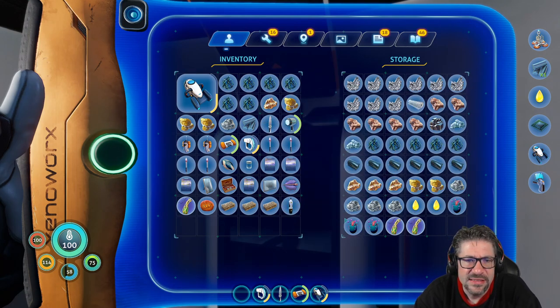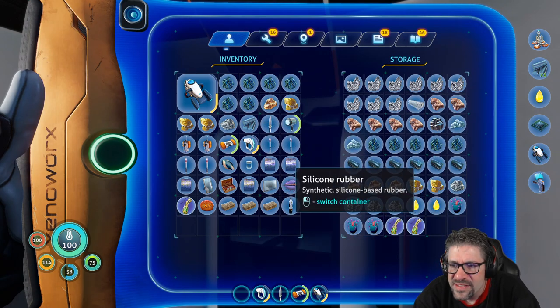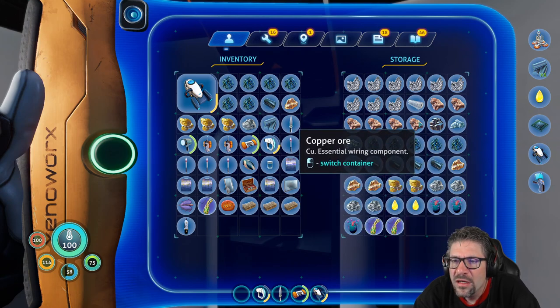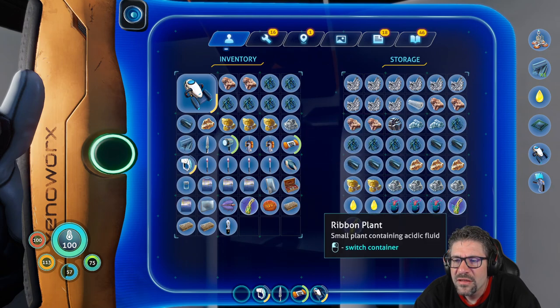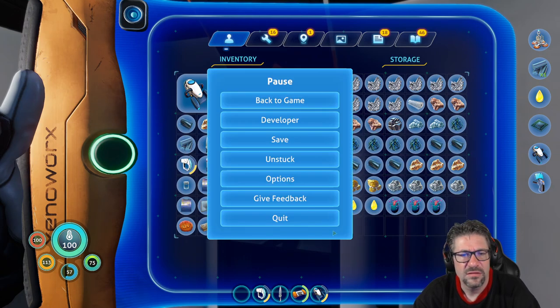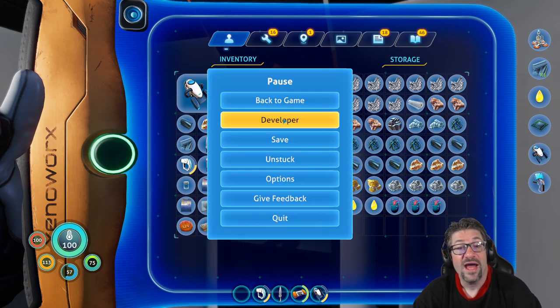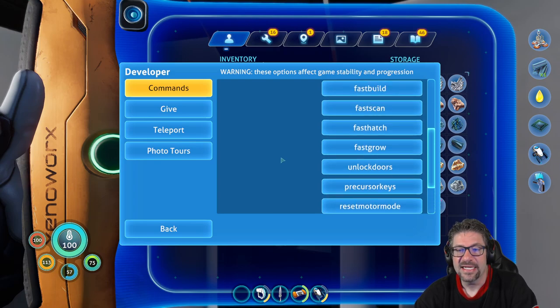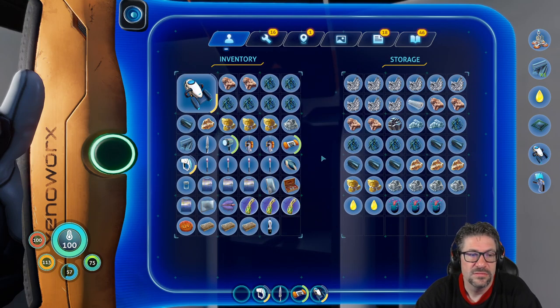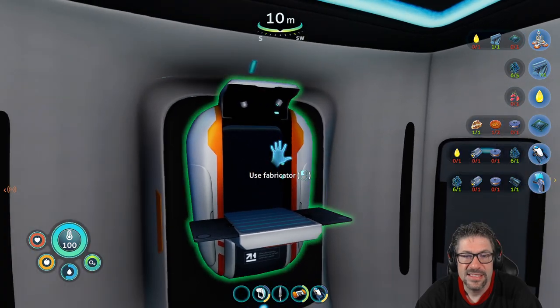Let's see — no batteries. Silicon rubber, copper wire. And what goes into making a battery? These electrical things, right? Oh, by the way, I found developer mode. I am excited. I'm probably not going to use it, but just in case I need it, it's there.